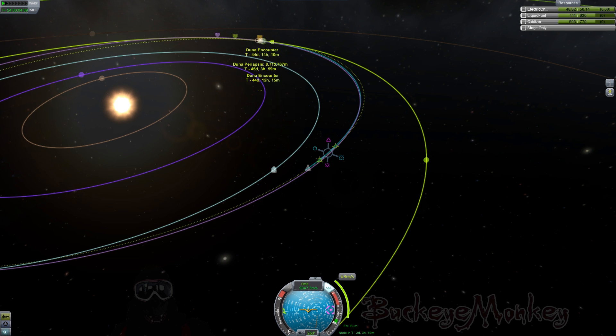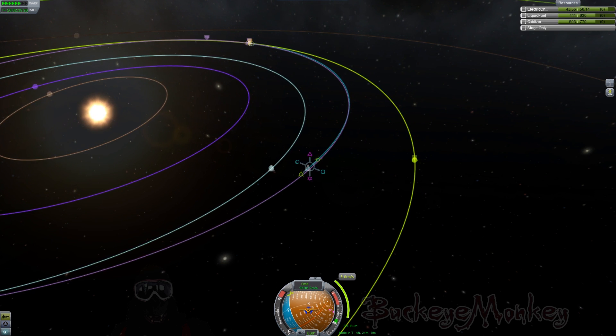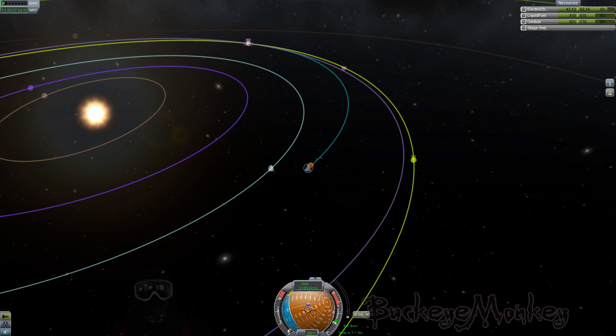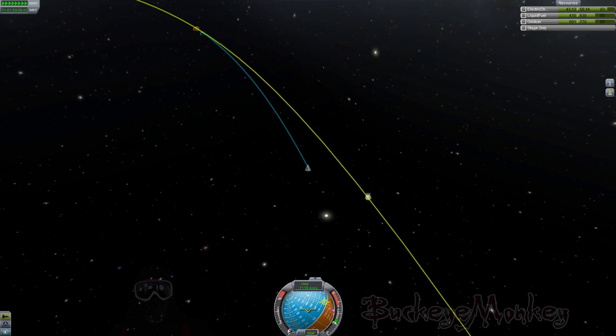Here we are making a couple adjustments to get our periapsis and our encounter a little closer to Duna, so that when we do get there we have to spend very little fuel making sure that we enter Duna's atmosphere at the correct height. The further out you are when you make your adjustments, the more fuel efficient it is — but the touchier it can be, because just a little bit of delta-V here and there can make a big difference. So you have to be real careful with how you make your little tiny burns.